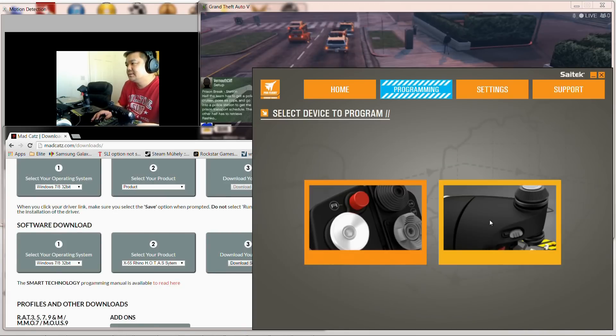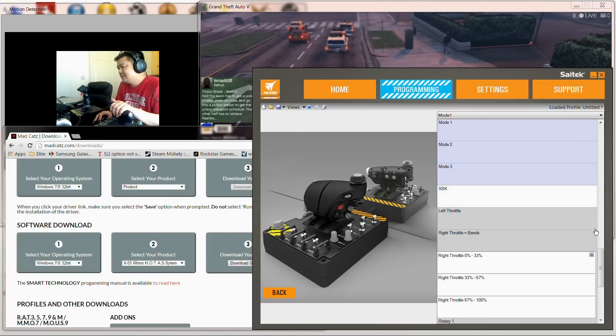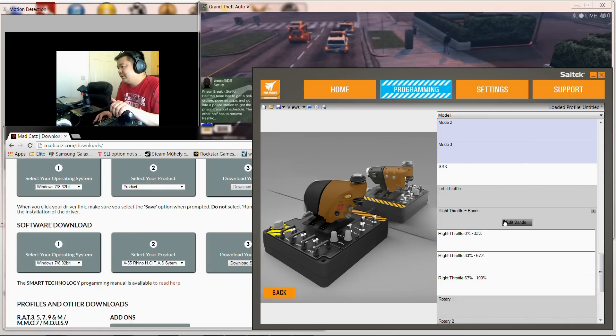Next thing we want to program is the flight stick — how do we get the thruster to work within the game? So we're going to pick the right throttle and we are going to change that to bands. Instead of going for the default 3 bands, we're going to highlight the middle which will bring up edit bands. Then I'll load up my actual profile which I've actually split into 10 different segments.